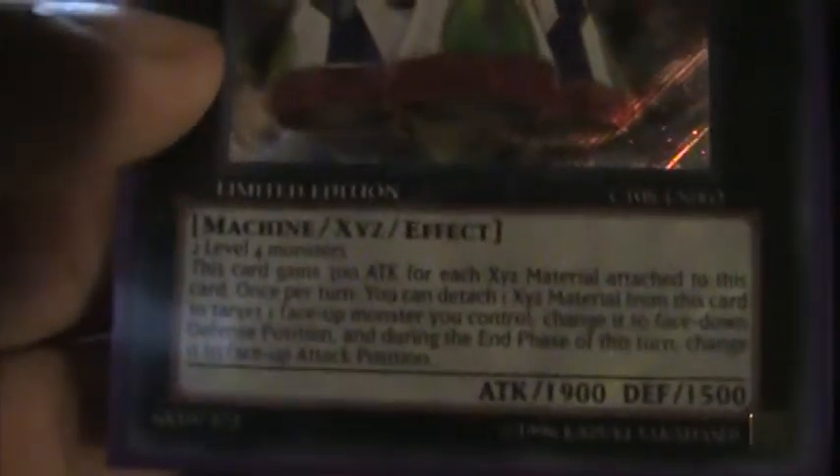And the XYZ monster Wind-Up Zenmaines — you detach one XYZ material monster from this card, target one face-up monster you control, change it to face-down defense position, and during the end phase change it to face-up attack position. This might be good to get with Morphing Jar and everything — it's pretty messed up. So yeah, hope you enjoyed the deck. Feel free to give me any tips and opinions on how I should run it. More videos coming soon, so yeah — comment, rate, and subscribe. Later guys.